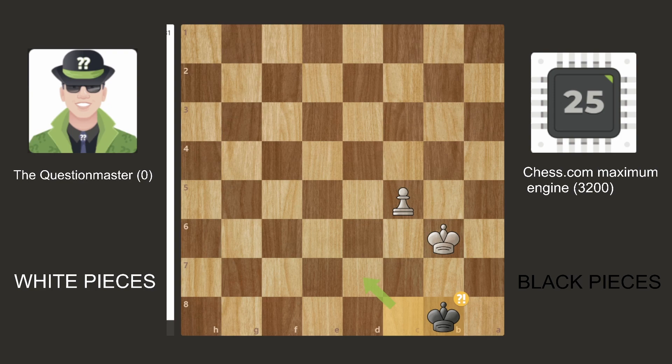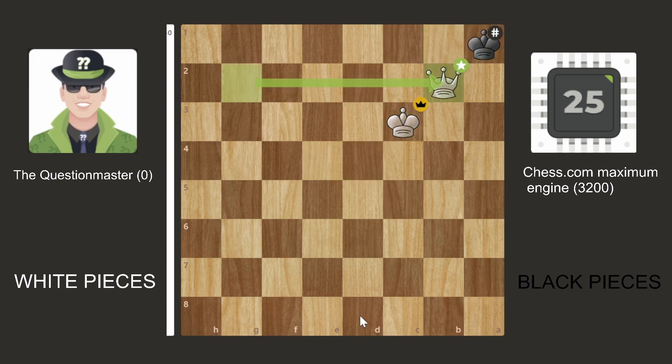Now we simply go King B6, push the pawn — it's important that you play the right moves. If you don't know what you're doing, you might actually blunder a stalemate. We don't push the pawn when the king is in the corner because that would be stalemate. The right move is King here. Once the king goes to A7, the Question Master bot went King D8, then simply pushed the pawn and found the quickest checkmate. The Question Master bot got the win in this one.